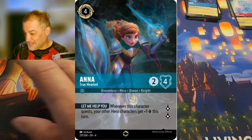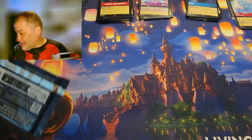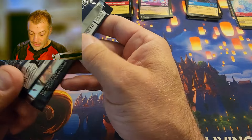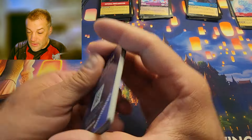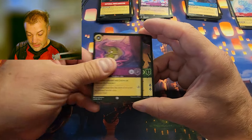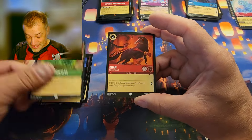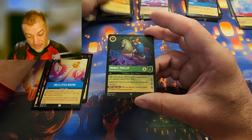I really want the enchanted version of that card — such a beautiful card. Almost halfway through the blisters. I'd love to finish this video off with something amazing. Next blister: Tong, More Tick Tock, Hans, Vision Slab, Dig a Little Deeper, Golden Harp for the rare, Prince Philip for the super rare, the foil is Aurora: Tranquil Princess.